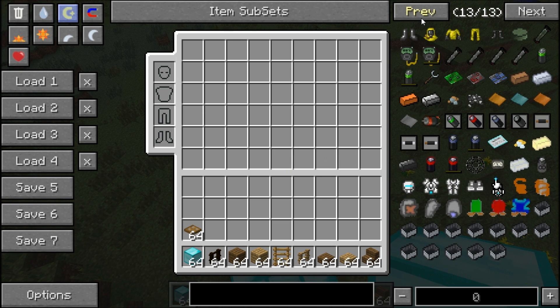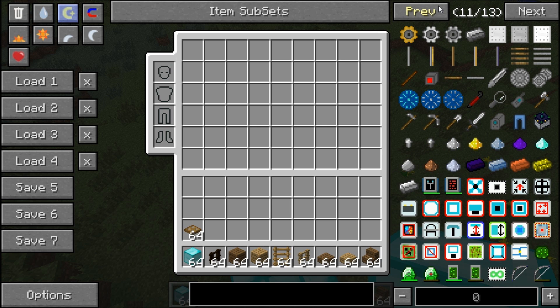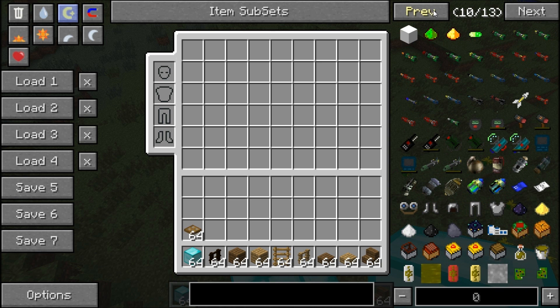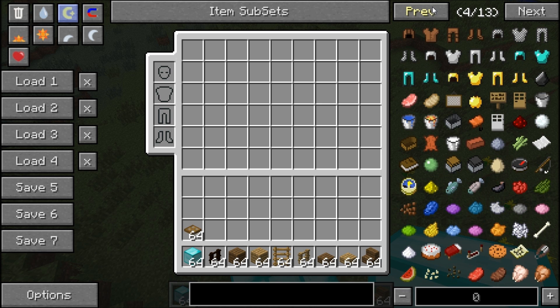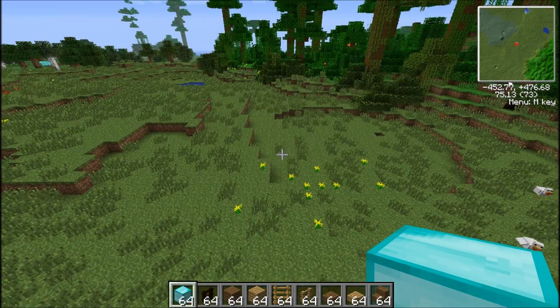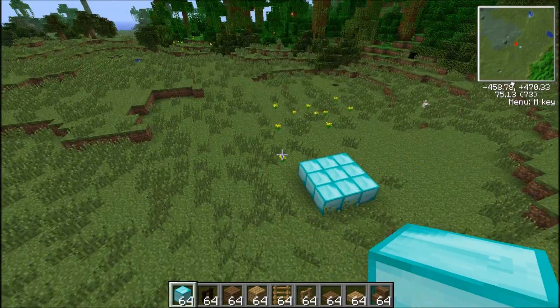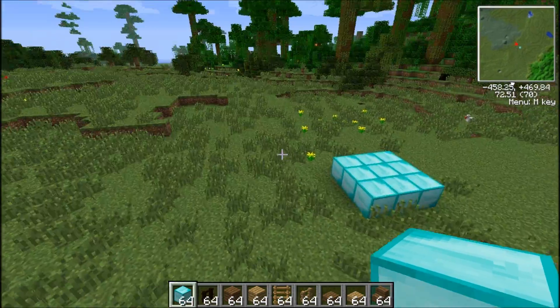One thing I think they should probably add to this mod is weapons — besides the power tool, the rocket launcher, and grenades — because they need guns of some kind. They have the electric bow and the default Minecraft weapons and the melee weapons, but they need guns. That's one thing this mod is lacking. I was thinking about putting rail guns in these towers, but to shoot fast with that gun you need a lot of power.